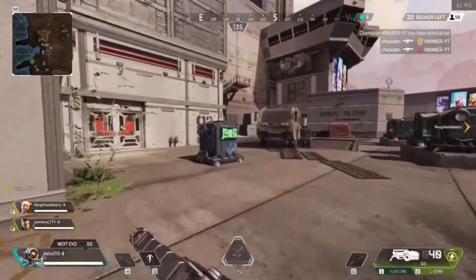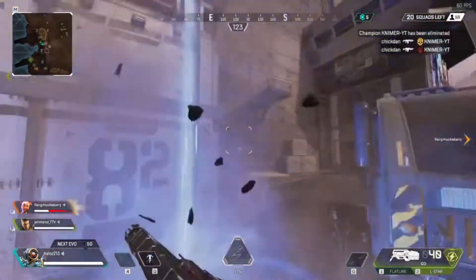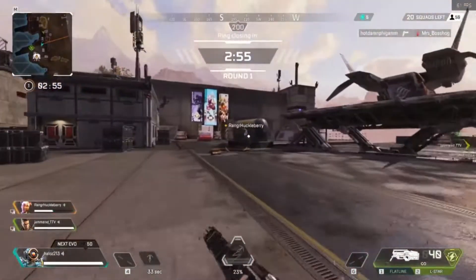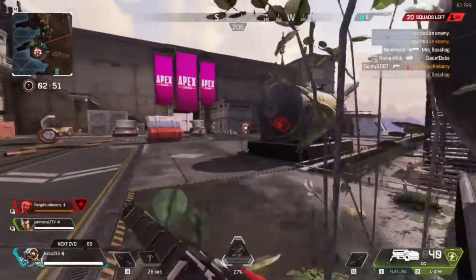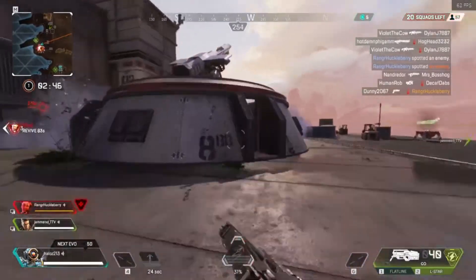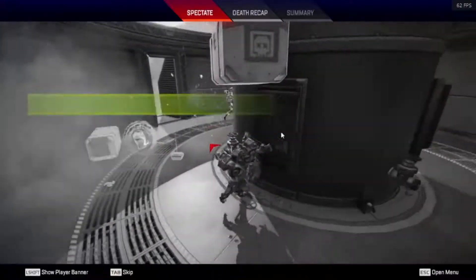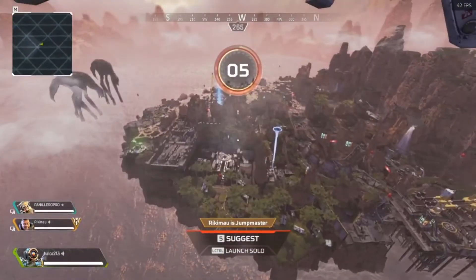Here is Repulsor. I feel like they're not so much like Octane - boom, I'm up in the air. I feel like these are more like elevators. They get you up really high to places that other characters really can't get. Oh shit. I'm dead. Whatever, it is what it is.